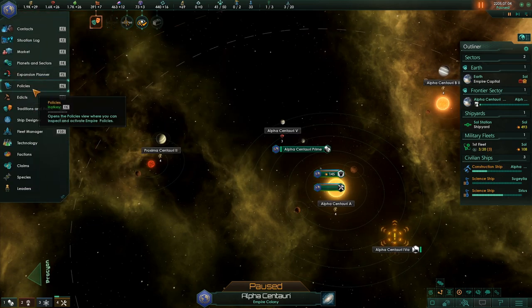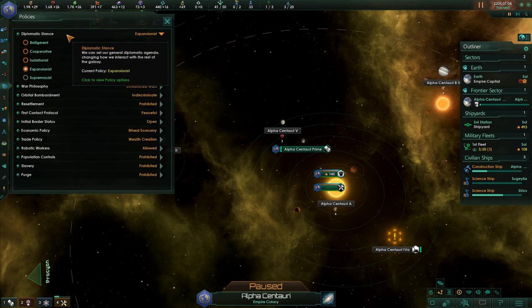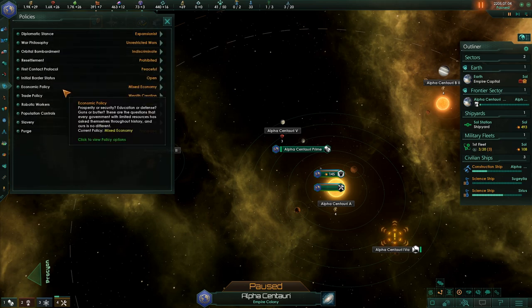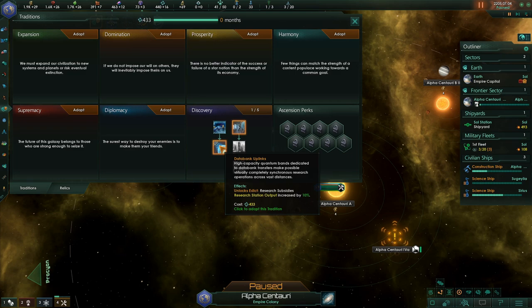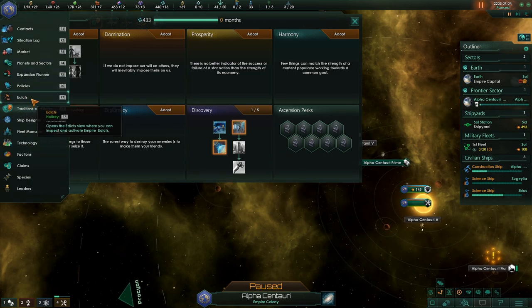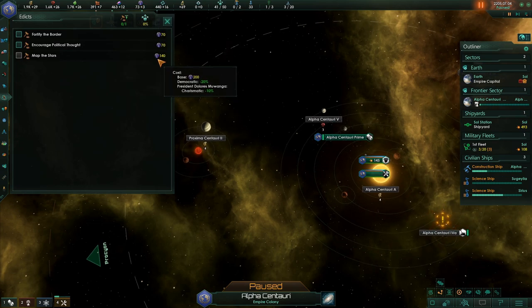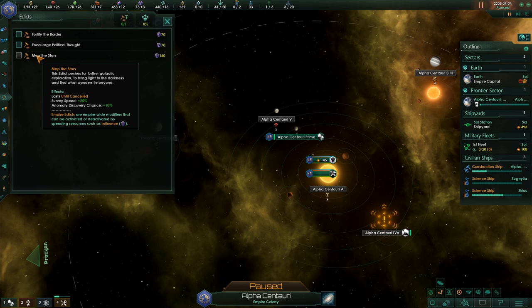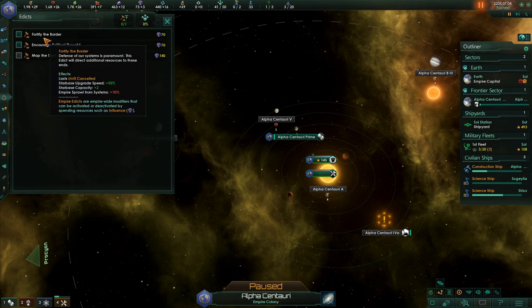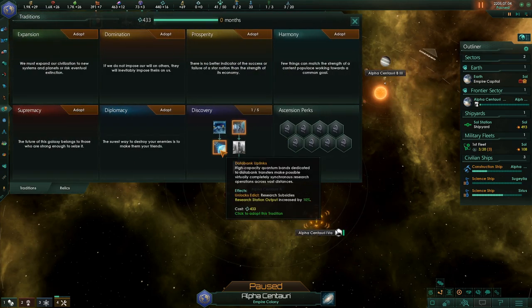That looks like a different language to me. War Philosophy — diplomatic stance: expansionist, isolationist, co-belligerent, supremacist. We already looked at trade. Edicts are here. Fortify the Border costs influence. Map the Stars — what does that do? More survey speed, anomaly discover chance speed, encourage political thought, starbase upgrade speed, empire sprawl from systems — oh, that might not be good. So maybe we want to choose this Edict so that way we can get more research station output by 10% — that might be good. Leader Experience Gain — that's okay.